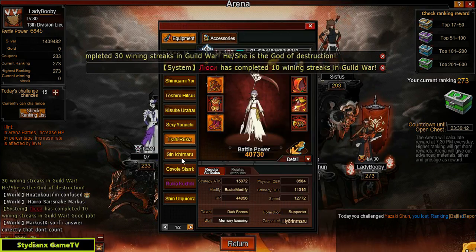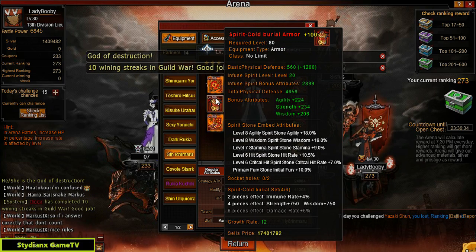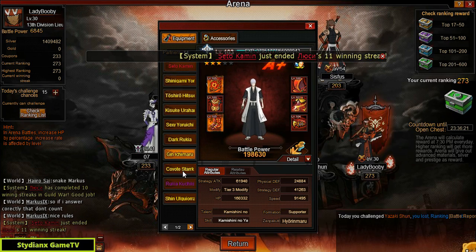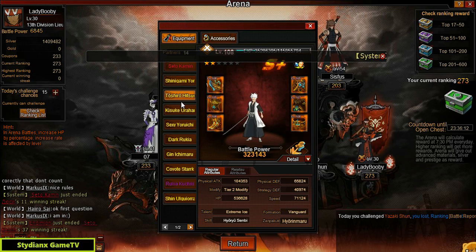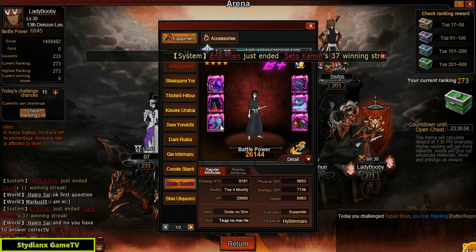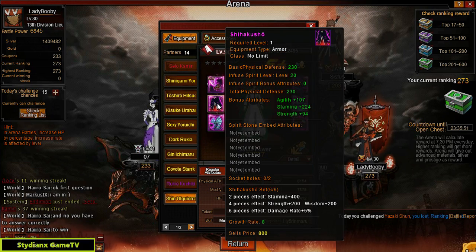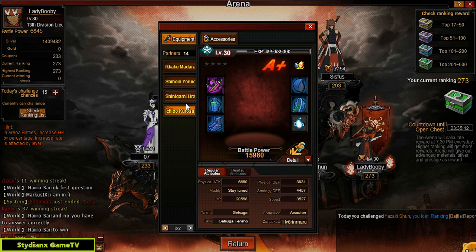He's got Dark Rukia as well — not using that, just for PvE. And he's got Jin Ichimaru, the one from Tavern. Mixture of 6s and 8s — pretty much mixed up, a lot of 6s and 8s. He also has Coyote Stark but he's not using that — went with Toshiro rather than Stark, which is a bit confusing. He's using Rukia, the regular purple one from Tavern, and he's got Shin Okura from SWP. That is nice.